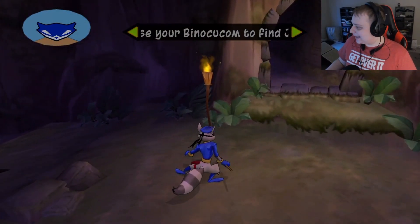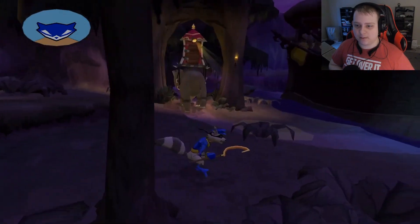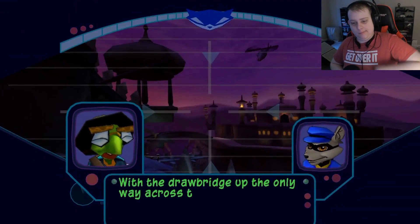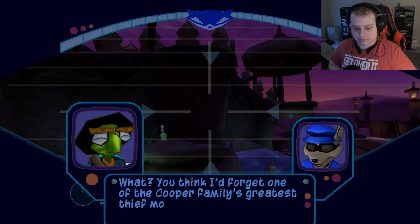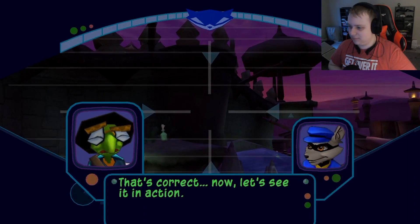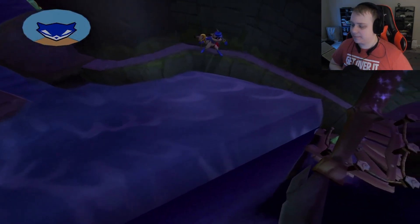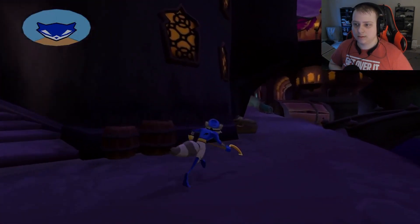Quick note — the internet went out so there was a couple hour wait before coming back. Hate when that happens but it happens. We've got to watch out for this elephant because it has little spotlights. Bentley reminds Sly: one of the Cooper family's greatest thief moves — whenever near pointed objects, jump and hit circle to perform a ninja spire landing. You need to jump and press circle to do basically anything in this game — at least that's Sly. Sorry if I sound a bit nasally — allergies are really acting up.